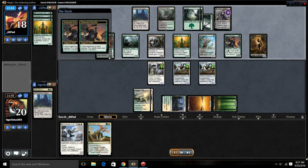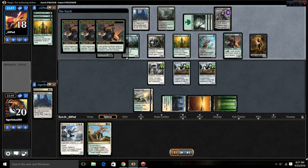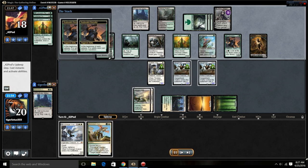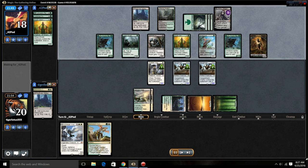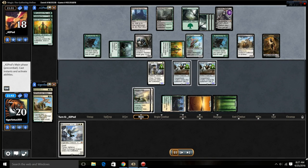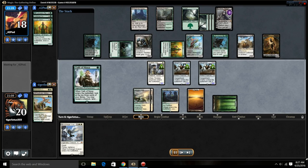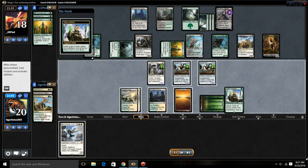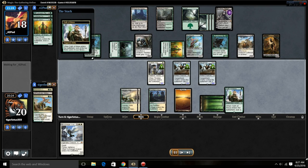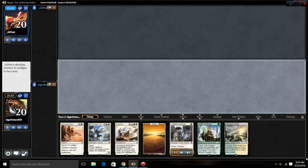Green white tokens has double Hangarback Walkers, inspector, Dromoka's Command in hand, and enough to play Avacyn. But there's Cutthroat — that's probably game. It just looks like a fun deck: green black aristocrats versus green white tokens.